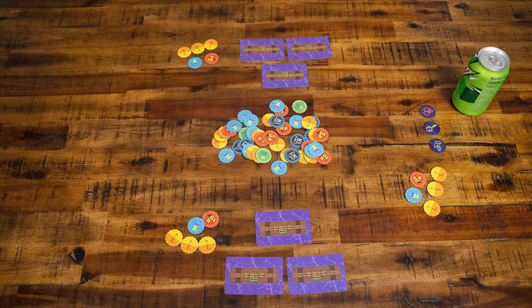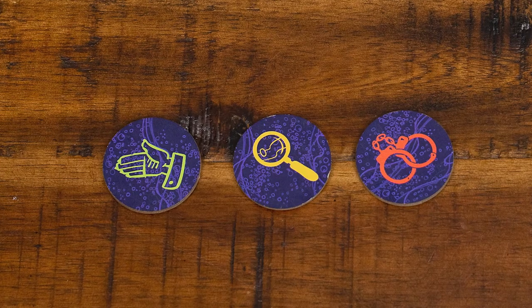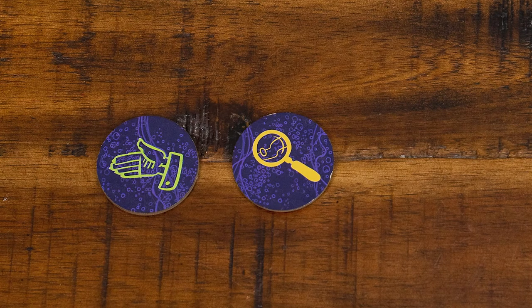Now legally each traveler can bring one bottle of soda across, but no one ever got ahead by being legal. All players will simultaneously reveal their bribes. Now the border guard can choose which of his actions to take. He can first accept bribes, then inspect suitcases, and finally make arrests — always in that order: accept bribes, inspections, arrests.